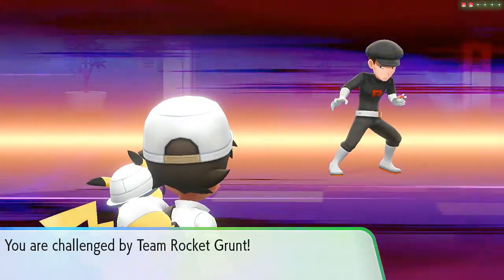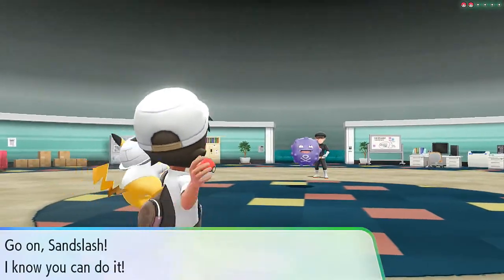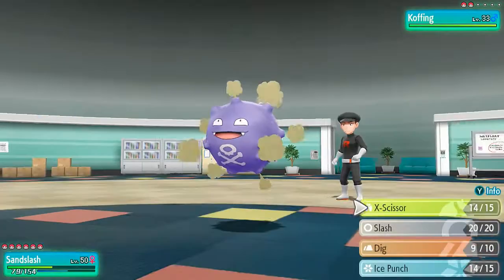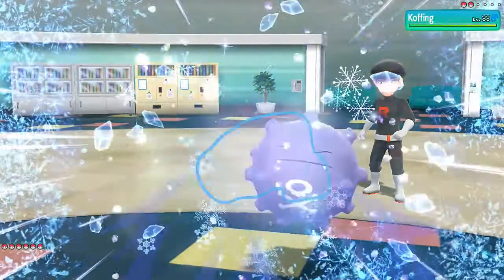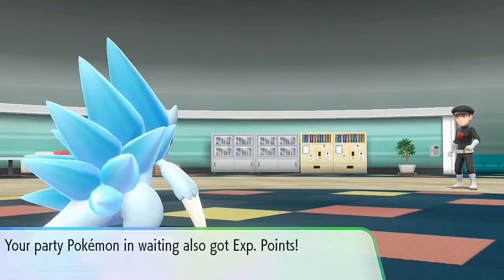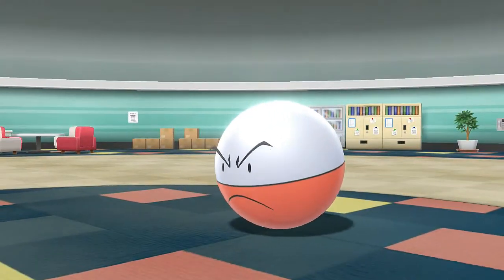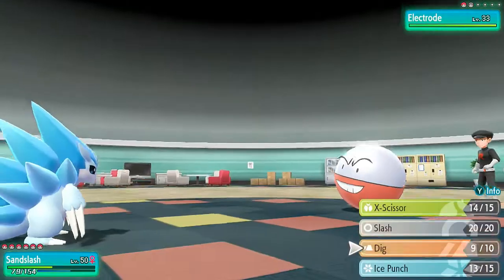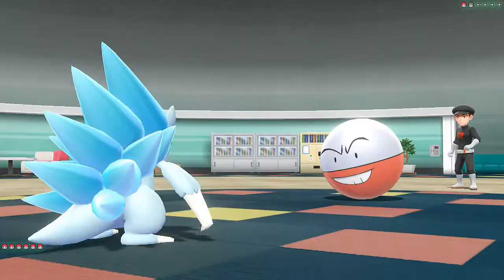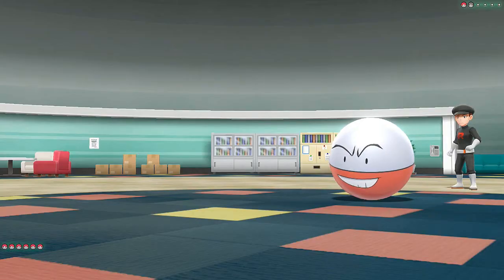Here we go — another Team Rocket grunt coming with his Koffing. Let's go Sandslash! I don't like you and you don't like me, but Ice Punch does the trick. This Sandslash has incredible physical attack, which is a great thing about this Pokemon. There's also an Electrode here — let's use Dig.